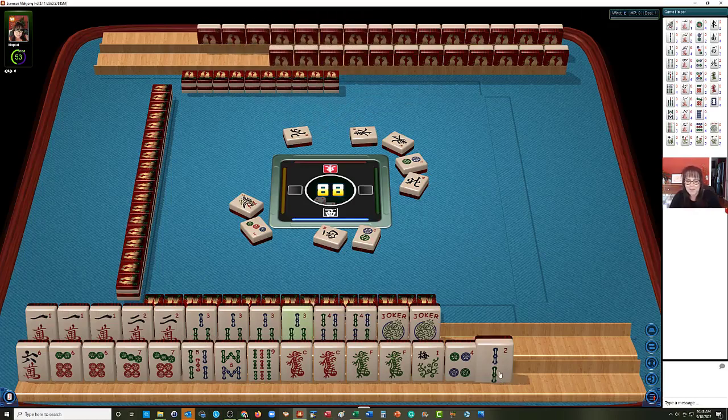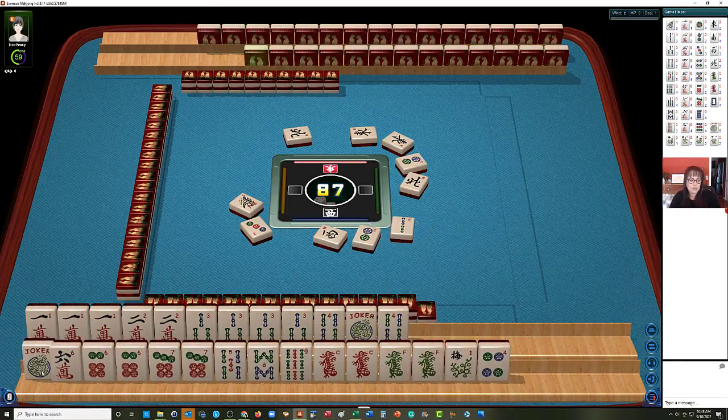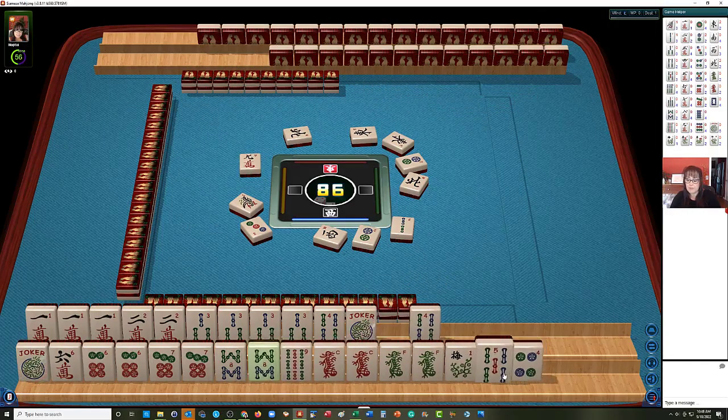Second hand down. So on top, we only need one joker there — we can use this down here. Maybe we can use this joker for the missing six bam. I'm thinking the five bam probably can go. There's an eight bam though. Let's let this four dot go.